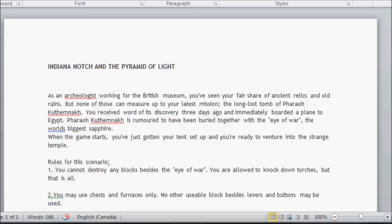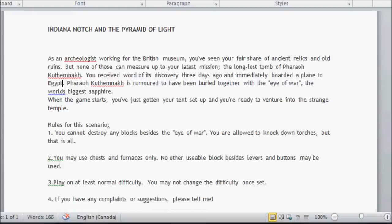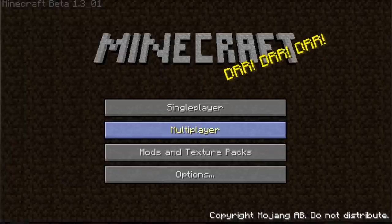The rules: you cannot destroy any blocks beside the Eye of War. You're allowed to knock down torches but that is all. You may use chests and furnaces only — no other usable block beside levers and buttons. Play on at least normal difficulty and you may not change the difficulty once set. If you have any complaints or suggestions, please tell me. Okay, so here we go.